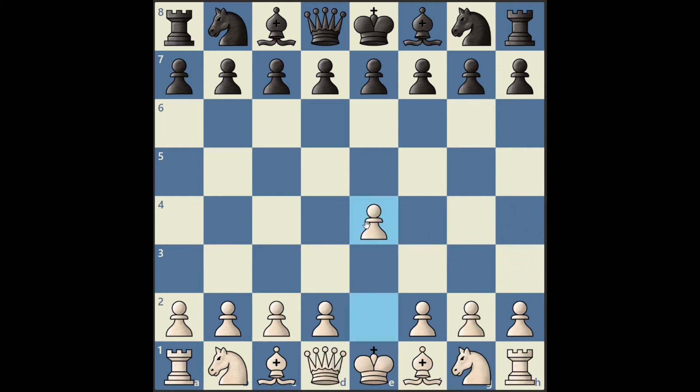White plays pawn to e4, and black responds with pawn to c5, the Sicilian Defence. White now plays the aggressive pawn to d4, and after black captures, they play this gambit line, pawn to c3. So if black accepts the gambit here, white now brings out the knight, developing a piece.